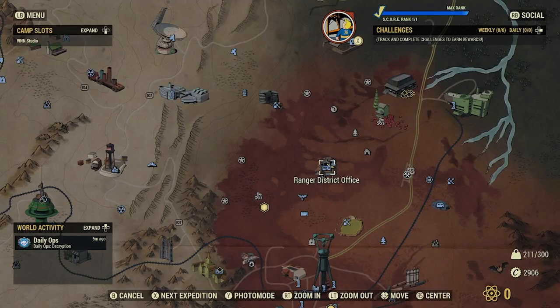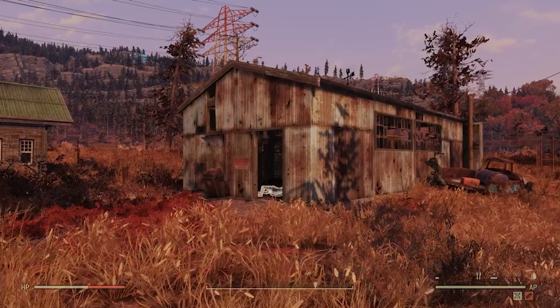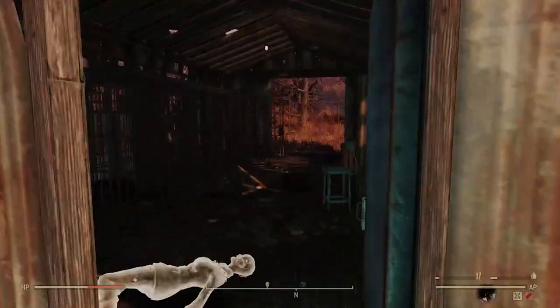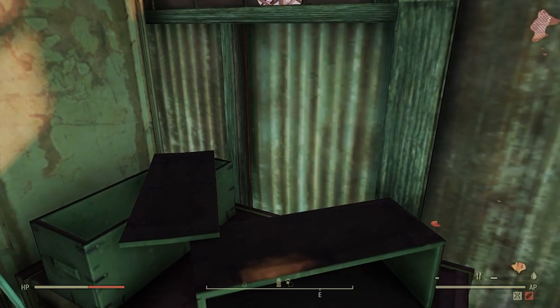Here's the first of my top three locations: the Ranger District Office, just a little bit north of Watoga. There's a garage out back. I picked these three because they're easy to fast travel to, check, and move on, or jump servers. You'll find the Chainsaw laying across the lids of these ammo boxes.